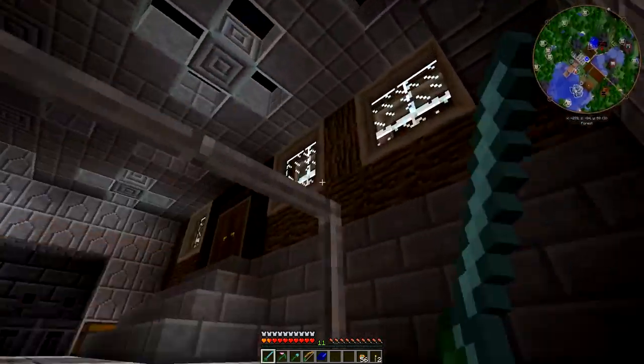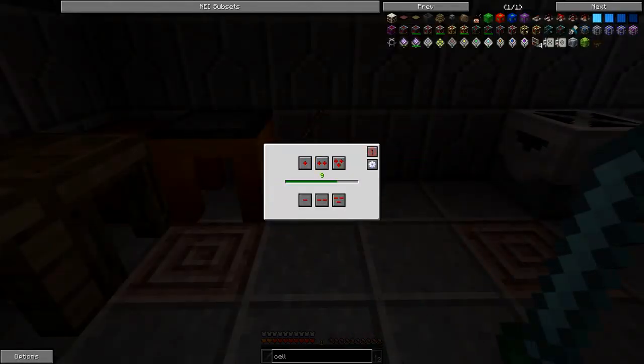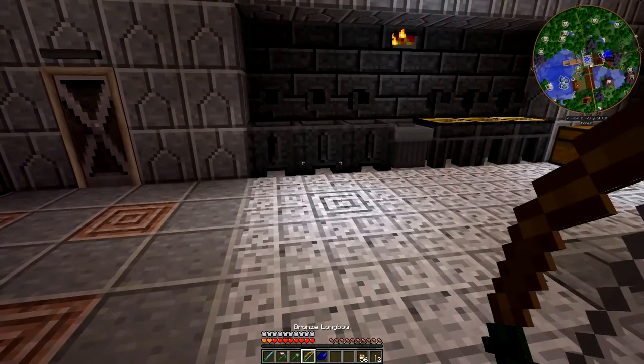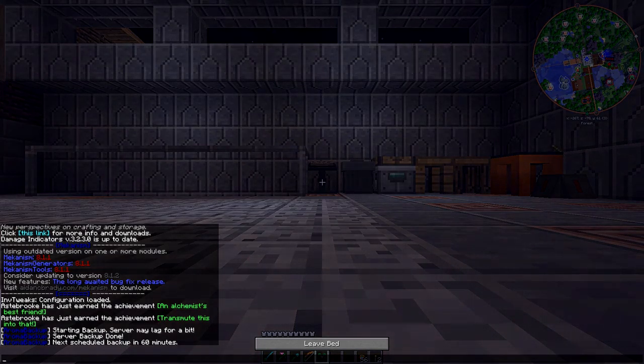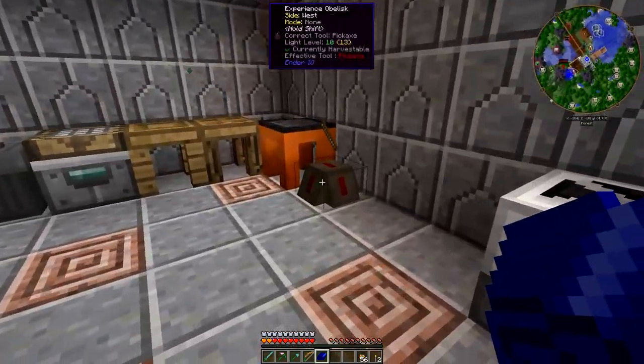This thing up here is where I put XP in — I just click 'store 10' or 'store all' because I keep dying and every time I die I lose 20 to 30 levels that I haven't been able to store, so I put this in place to be able to do that.